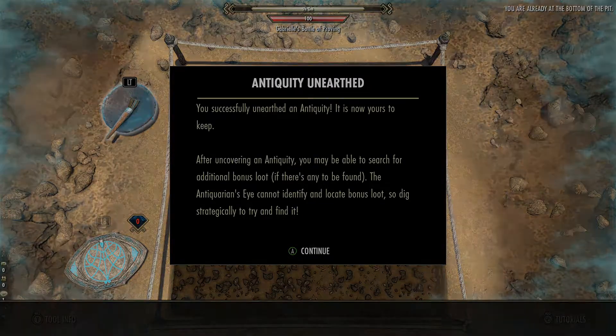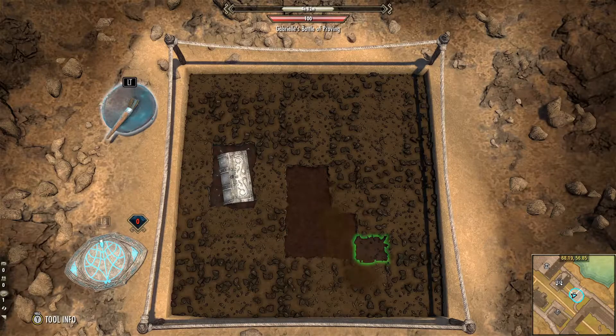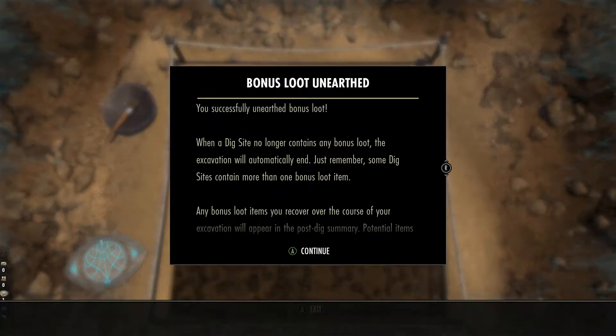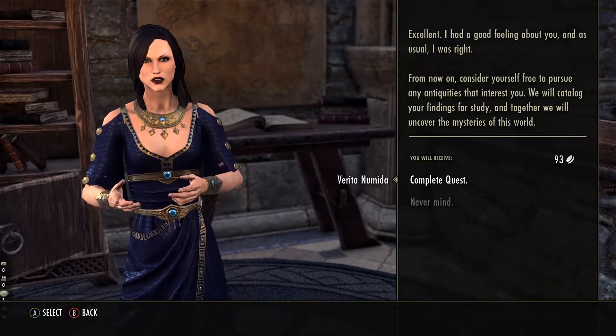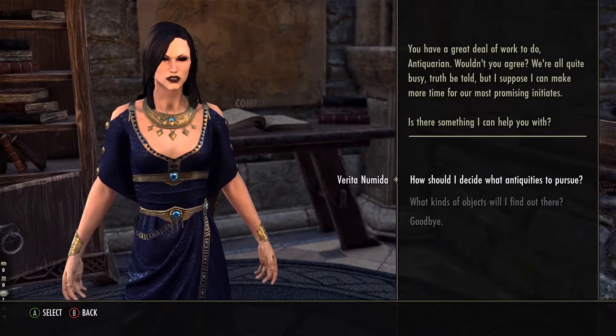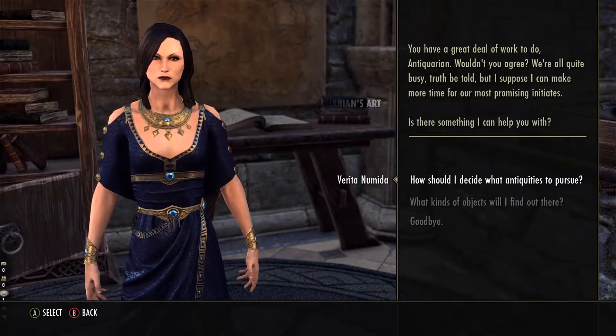If you have time left, you can dig around the site to find bonus loot. Bonus loot varies from gold to low-level armour to treasures. Reporting back to Verita will complete the quest. After, you are free to chase the treasures of Tamriel, which, as I have found, can prove to be a bit challenging.